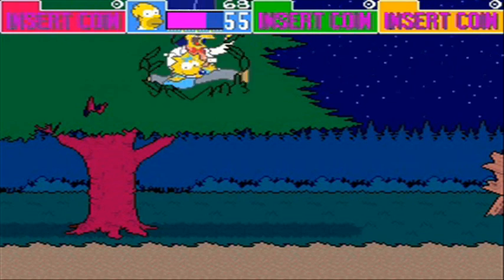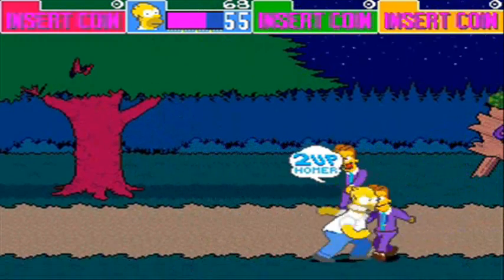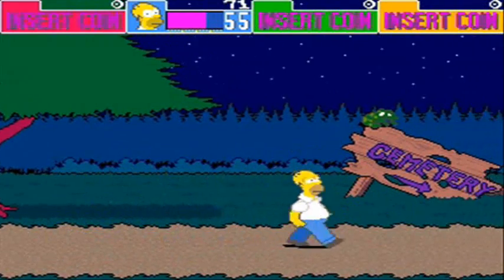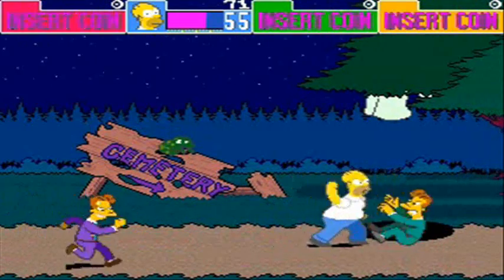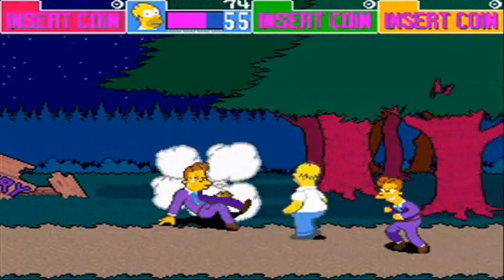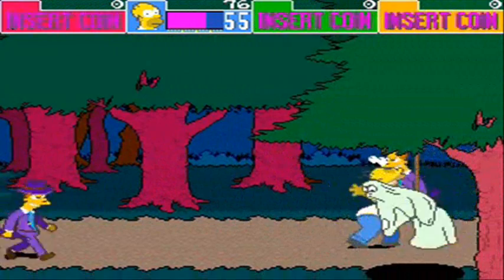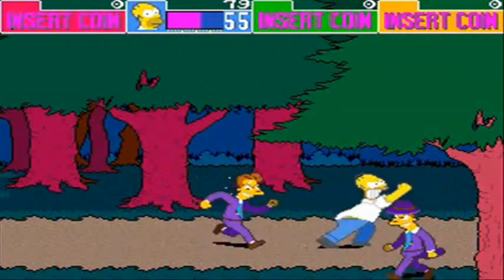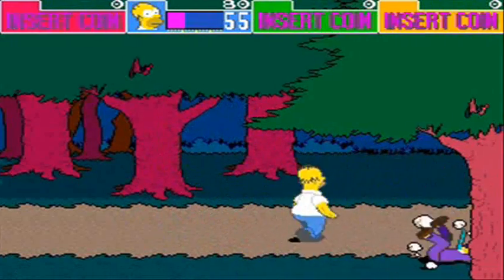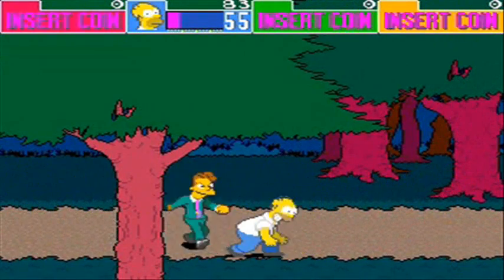Oh yes, the graveyard level! Discount Cemetery — that's Springfield for you. I think this is almost like a two-part level. Look at the froggy in the background — look at him just run away from there. There you go. Oh, you hit me — that's bad.